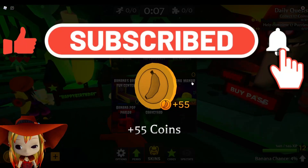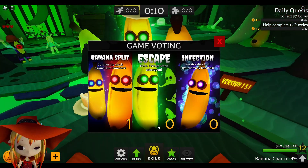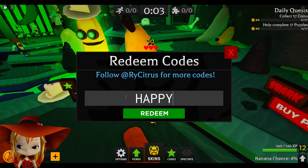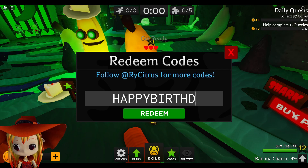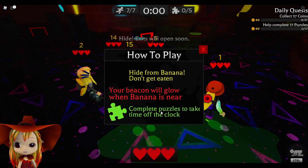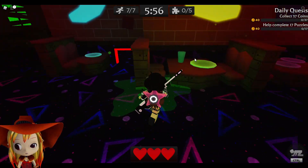I'm gonna cross this out first because we have a code, and the code right here is 'Happy Birthday.' I like infection! Let me just enter the code — it is Happy Birthday. I just redeemed it when the round started, so I don't know what happens then. Maybe I didn't redeem it — we'll figure it out.